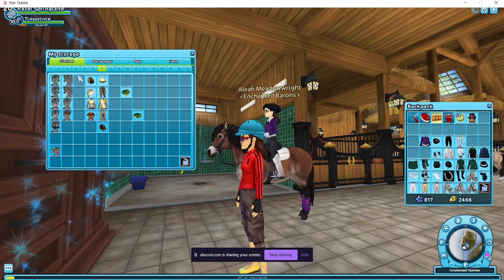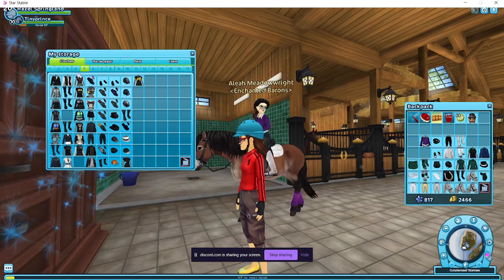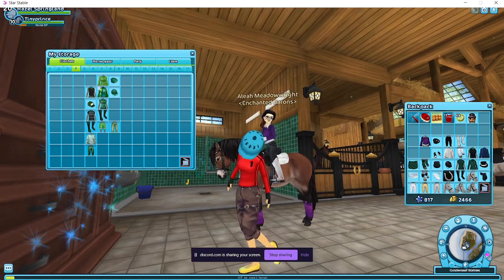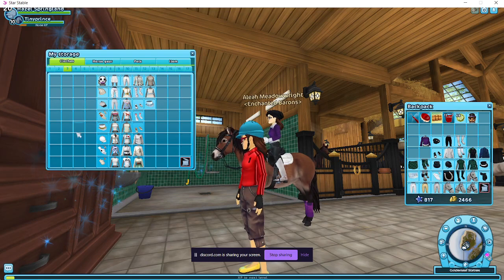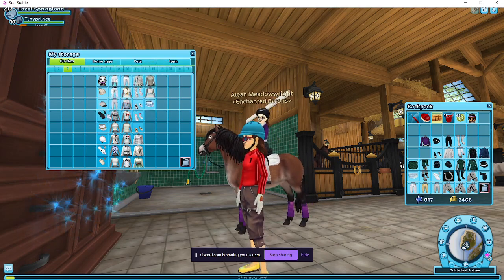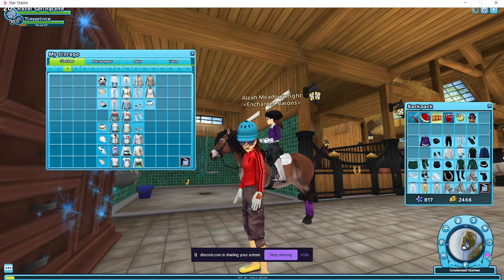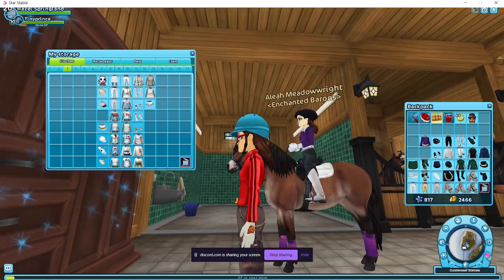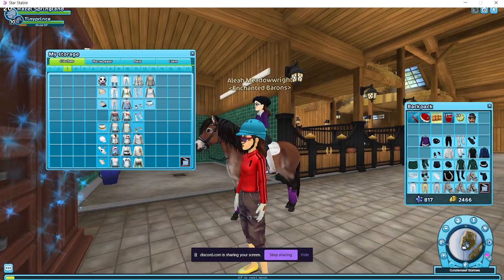Gloves. Go to tab five — no, tab four, tab four. I don't have any gloves for this section anyway. Tab three. Those gloves go with the gold hat. I mean, they're okay. Why couldn't you go for like these gloves? No, we have to make it perfect. I look like someone who can't make outfits and just put everything on they have.